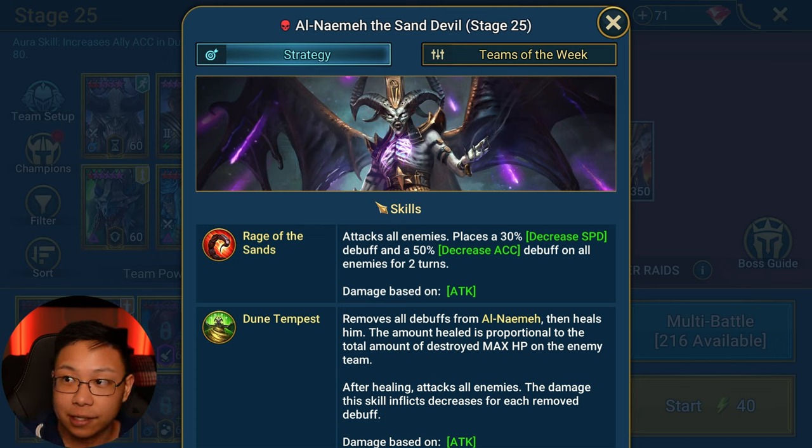You need to have very specific champions with very specific key components to them in order to make this work — in order to cheese the Sand Devil. For example, Aniri and another champion like Ninja, Walking Tomb, or Drang. In order for that team to work, you need to have pretty insane gear. There are high gear requirements for Aniri to duo with somebody else.